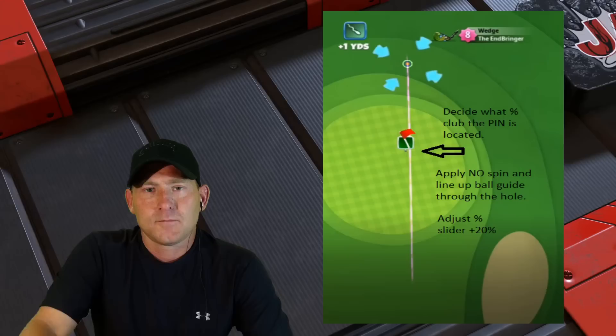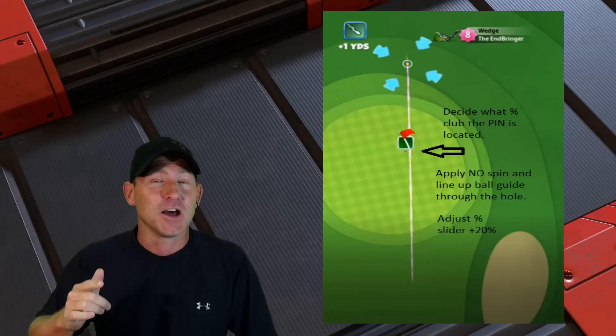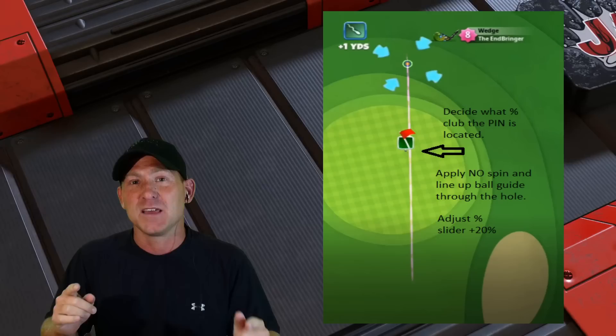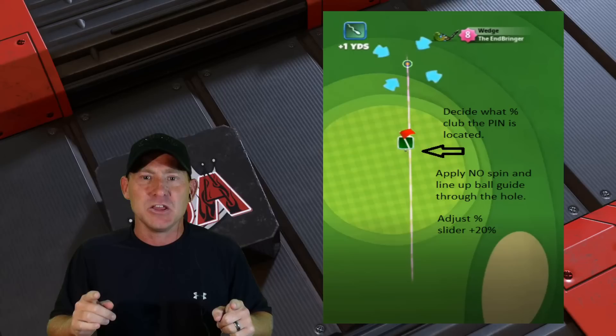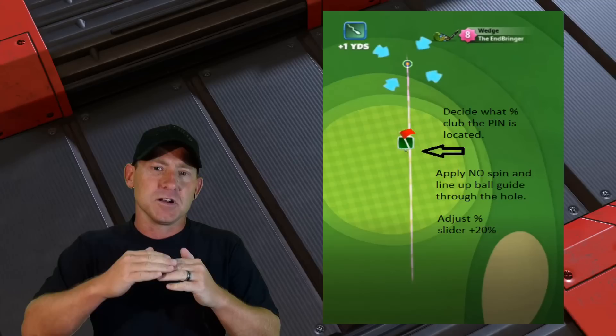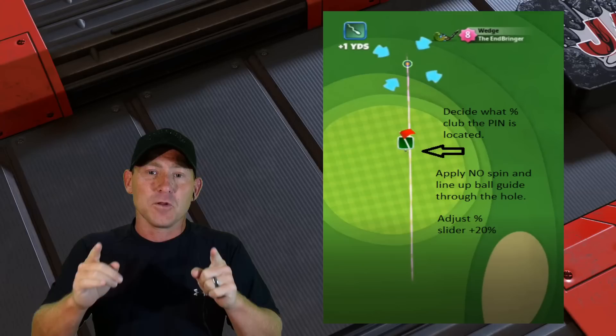Memorize that chart — option one memorize that chart and you're going to get a lot of drops. Now let's look at the second option. This is the one I personally use in tour play — I've gotten the most used to playing this way and I've won so many more tour play games because when I get into Inbringer range, most of the time I'm going to make those shots that my opponent will not. As soon as you unlock the Inbringer you can start using this method. Same concept — we're going to stretch the ball guide out, get that overhead view, and look for the pin. This is a no-spin Inbringer method.